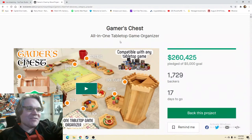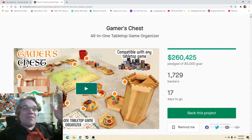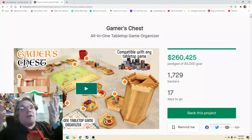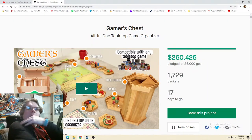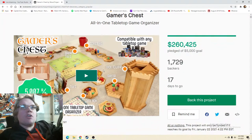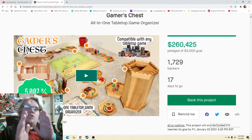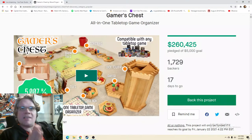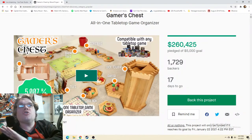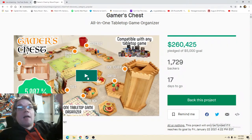I'll be honest — I thought about covering this when it first started and now I'm kicking myself for not doing it because this is a really popular one now: 1,729 backers, 17 days to go. Looking at this picture as a board gamer I'm just like, oh my goodness, it looks so good. You've got Carcassonne set up but compatible with any tabletop game — coasters, bag tiles, arena dice tower, dice box tiles. You can do so much with this picture, and so many Kickstarters don't do that. I love that they immediately bombard me with useful information. Let's check out the video.